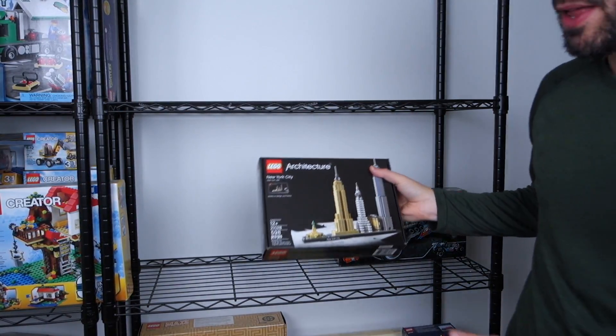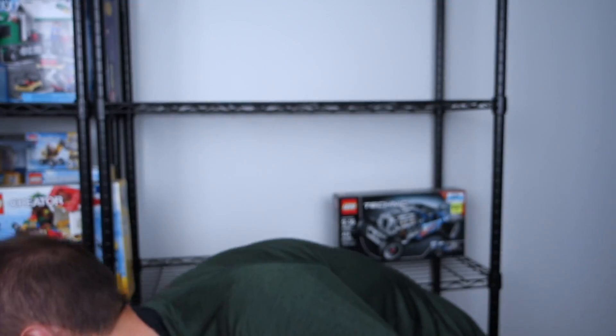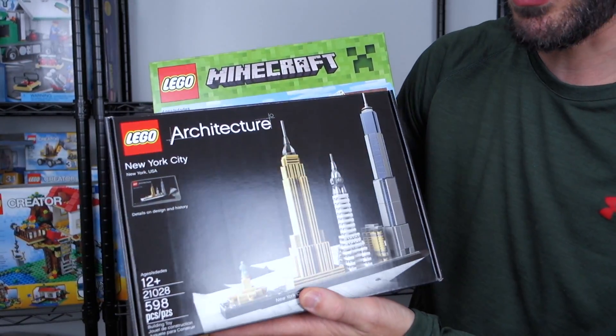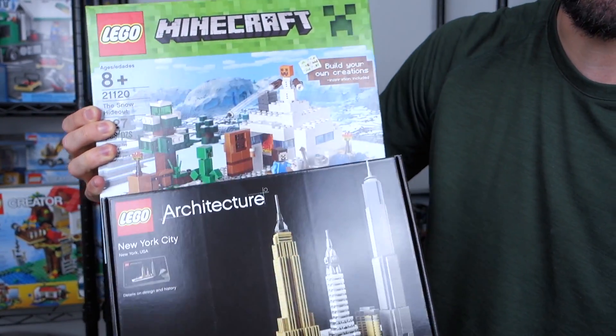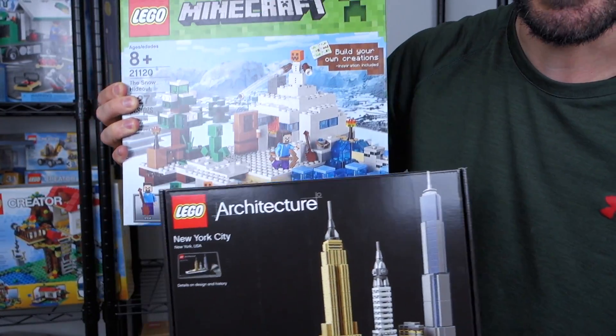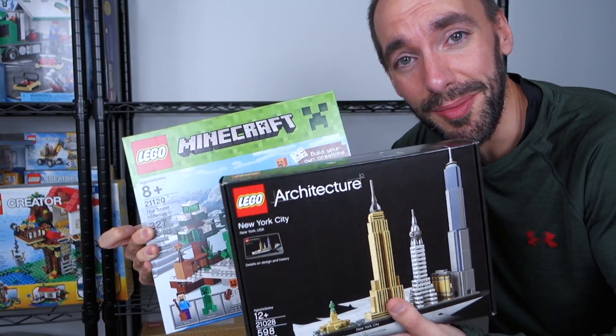This set I picked up at the end of last year at Toys R Us, and this is the one I wanted to talk about that goes with the Minecraft Snow Hideout set. What I want to do is combine the Minecraft pieces with one or two of the buildings from this City set and put them together so it looks like New York City is frozen over. I got these two at the same time with that plan — but they both remain unbuilt, so that plan didn't go very far. I guess you'd call it a set combination.